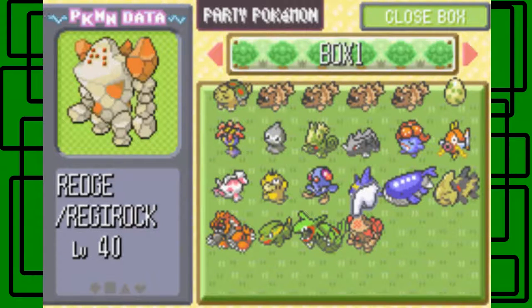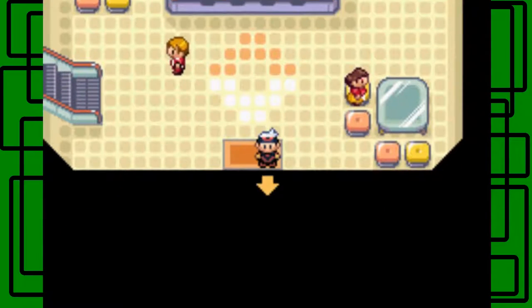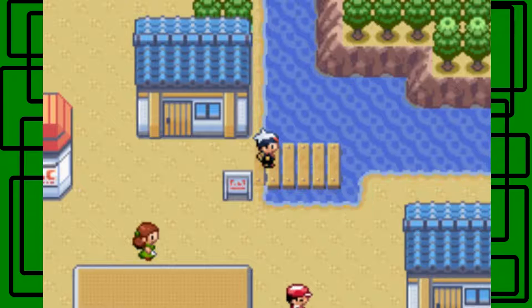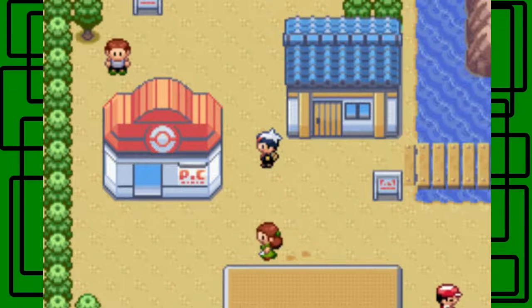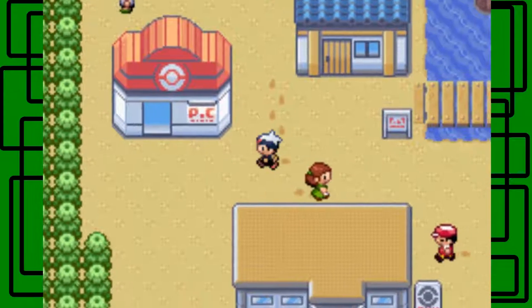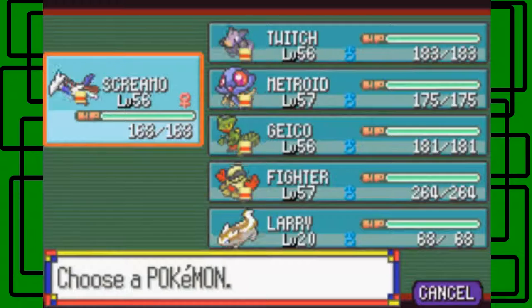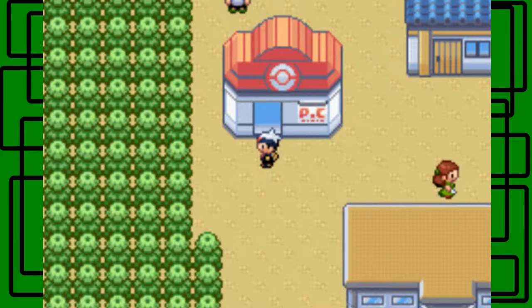So in my other failed recordings, I got to the point where it ran out of PP, started using Struggle, and Regirock was already in red health — so one or two Struggles would just knock itself out, which was really frustrating. But it's okay. I'll put Larry in the PC and get out Smokey, because I might want to use Smokey against Regice in the next part since it's Ice-type and Fire is super effective. But I have to be careful not to knock it out easily with strong Fire moves.